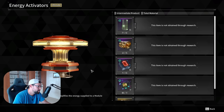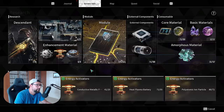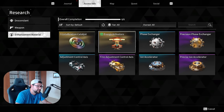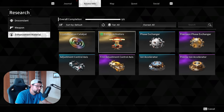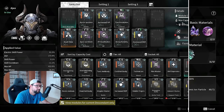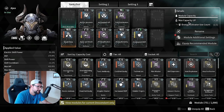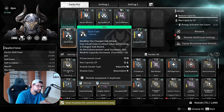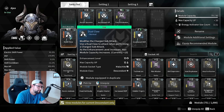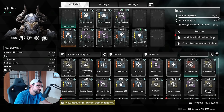Hi YouTube, welcome to another video. Today I'm going to be talking about energy activators, one of the most important items in the game alongside the crystallization catalyst. This is an item that will increase your max capacity of your descendants. With an energy activator and using the count, you get the max capacity up, and with a module like a step attack module or maneuver module, you can get your descendants' capacity to 80.